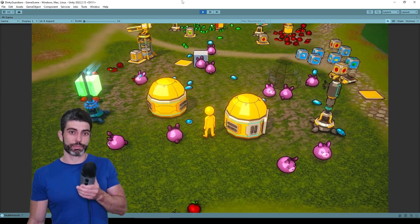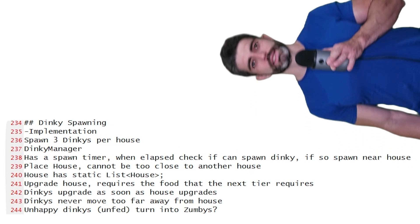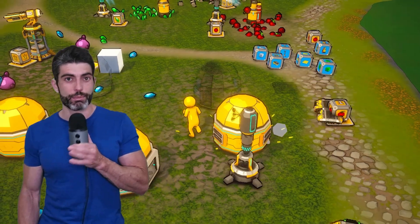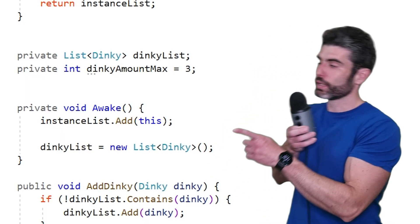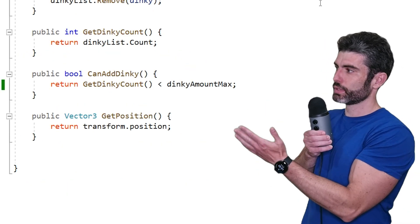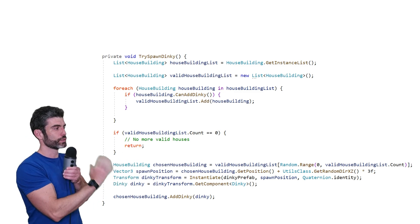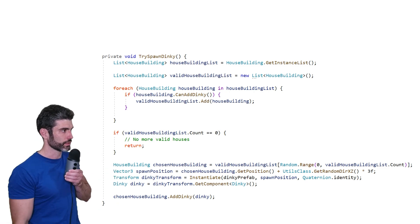The next mechanic is the opposite: dinky spawning. I had a rough idea but needed to think through exactly what I wanted. I know I want dinkies to be based on houses — the player builds houses and dinkies spawn from them. I refactored the house to have a list of dinkies spawned there, with a limit per house. Then every set amount of time the dinky spawner goes through all the houses, finds those that still have a valid dinky position, and spawns a brand new dinky. Right now this is a bare-bones design and I want to flesh it out more next week.